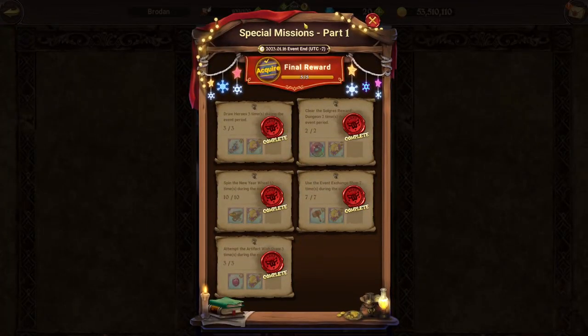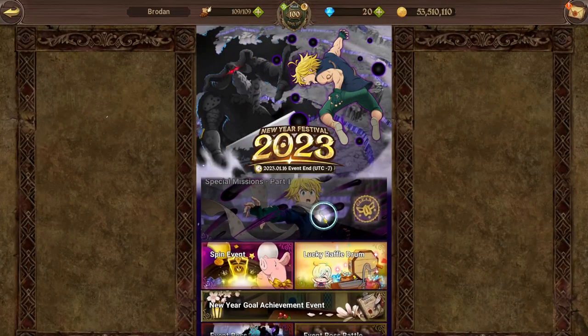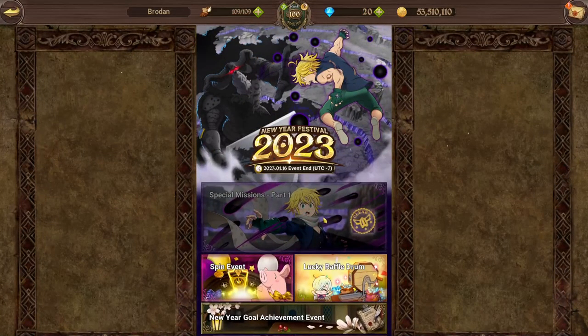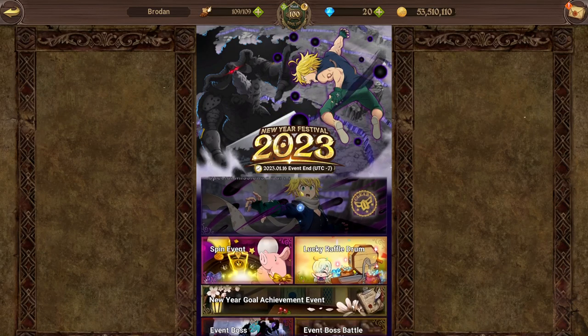First things first: these special missions are going on the 16th of January. Hopefully you've already done this — you've got your 100 anvils, your 150 anvils, your SSR tokens, your free multi on the banner, which is definitely worth it, plus your 10 free gems. If you haven't, make sure you do this. You should have hopefully done most of it already — used the event exchange shop, spun the wheel, done the artifact wish draw and all that. Make sure you get this done because it gives you a free multi, some gems, and decent rewards.